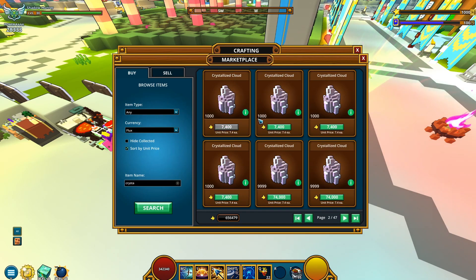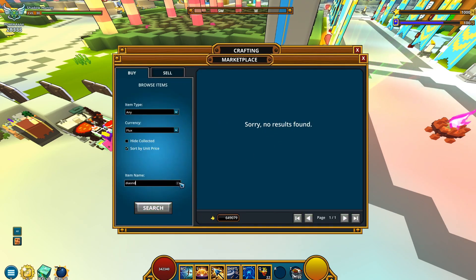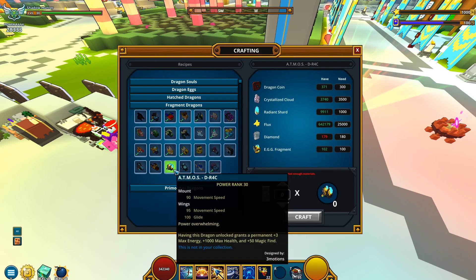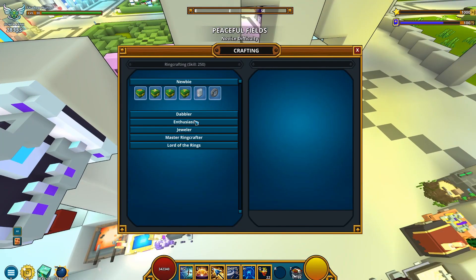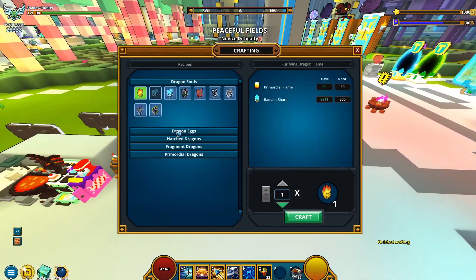I don't want to buy a full stack — 1k is gonna do it. Yep, there you go, we're done with those. It's also asking for 1,000 radiant shards, 25k flux, and 180 diamonds. I also need to buy diamonds. There you go — 100... wait, I need one more diamond, are you kidding me? Can I just craft it? Yeah, it's a bit cheaper that way.